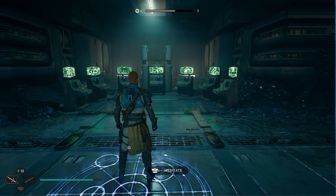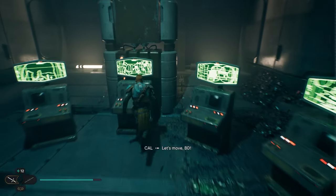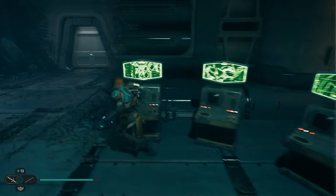You will see that there are seven screens here. These seven screens involve Jedi Chambers, which are kind of like consolidated puzzles scattered throughout the game world. We've got a guide on where to find them all and how to solve them all, so check the channel out if you're struggling.